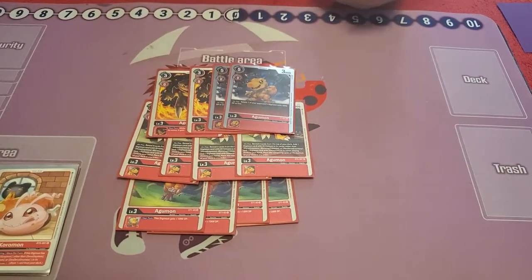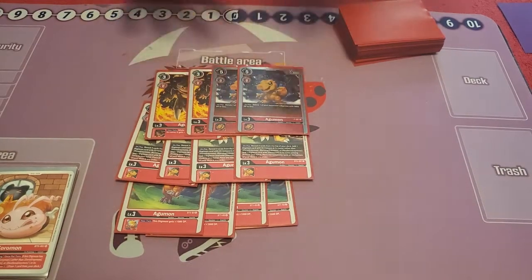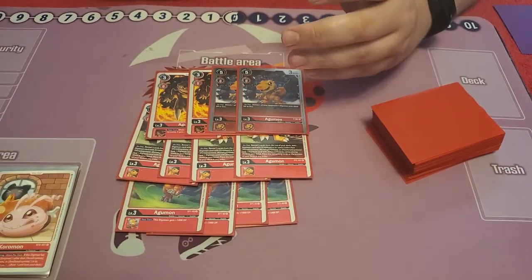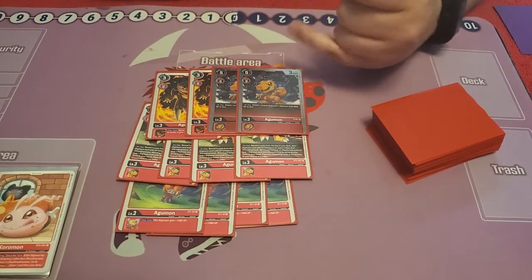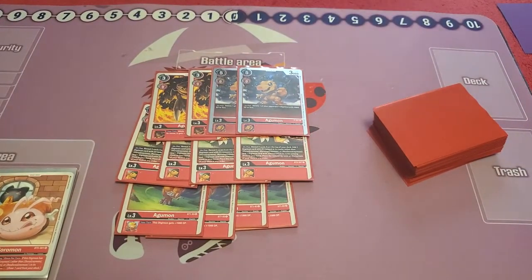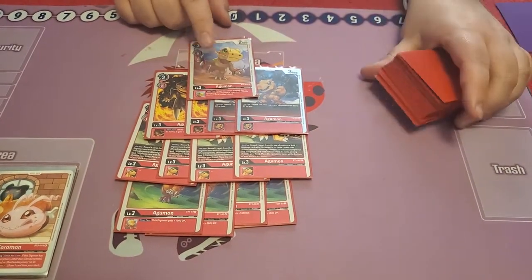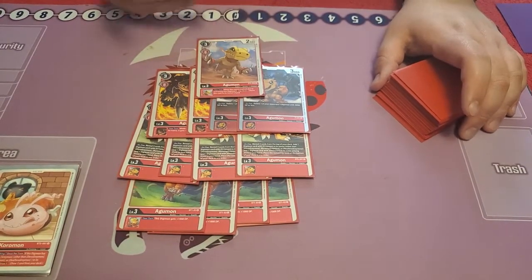Next Agumon we play is the other promo Agumon — five costs to play, although we don't really play it for the five costs. We normally evolve it onto a Koromon, or we play it with Nokia. On play, delete one of your opponent's 3k or less Digimon, so it kind of helps us get some field removal going. Then the last card I play — which I would replace — is the Digiburst Agumon, where if it's Digibursted, you add it to hand.